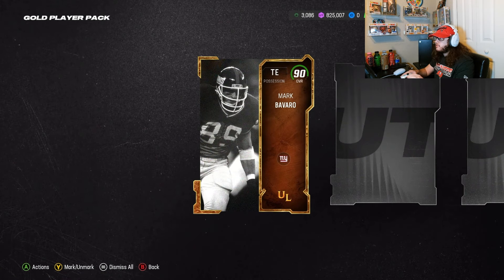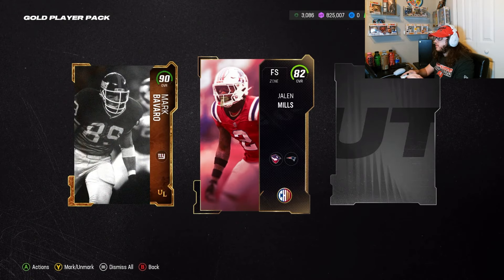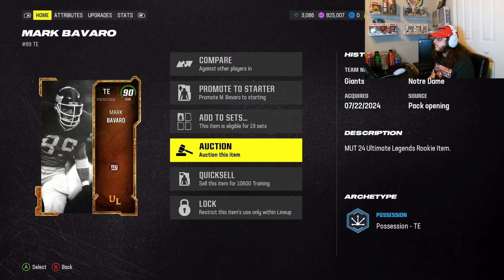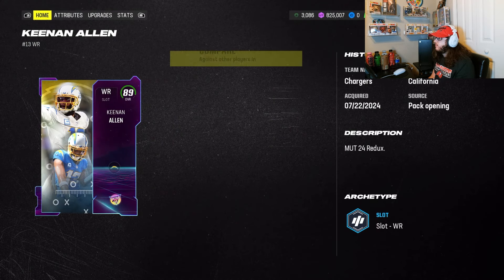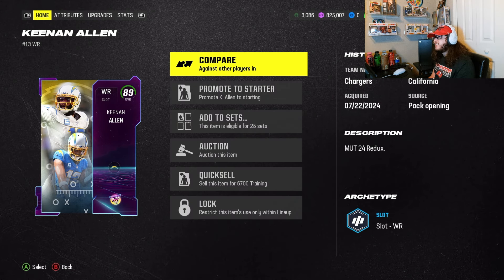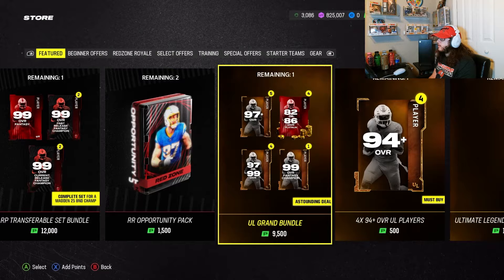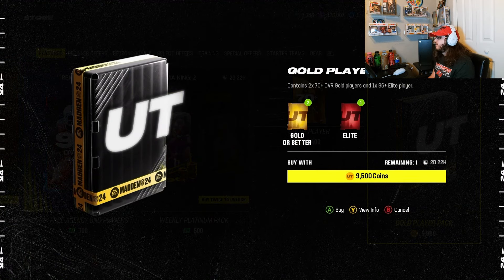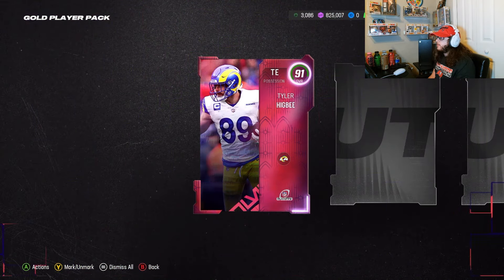Pack four: starting off with a 90 Mark Bavaro — am I saying that last name right? Then an 82 Jalen Mills, and a Redux — could be good. A 89 with beautiful card art — I love Steam of the Week cards. We could try to sell for 4k but realistically more like 3k. With the 90 going for 2,000 that's about 6,000 total — we lost profit on this pack too, but honestly not a bad gold player pack overall.